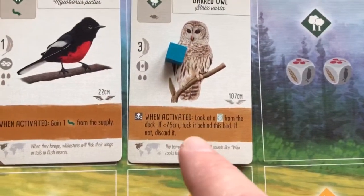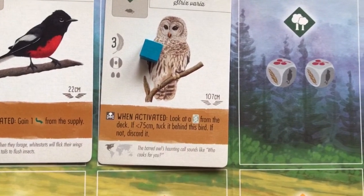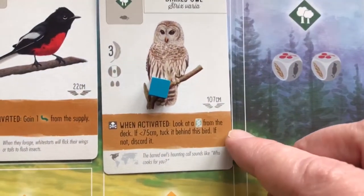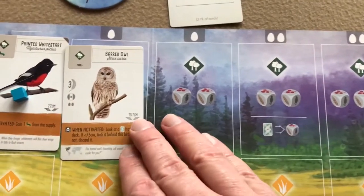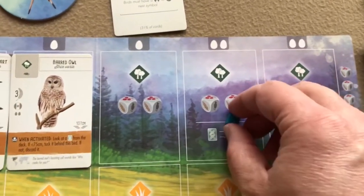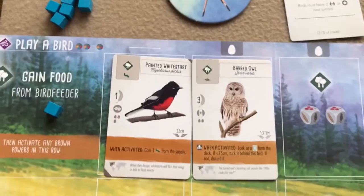If you had two birds in the forest and you take a Gain Food action, you would put your marker further along, which allows you to take two food from the bird feeder. Then you move your marker to activate 'When Activated: look at a bird card from the deck — if the wingspan is less than 75 millimeters, tuck it behind this bird; if not, discard it.' Then you go to the next power, and as you get more birds on a track you take actions further to the right, activating powers as you go back left to the far left.